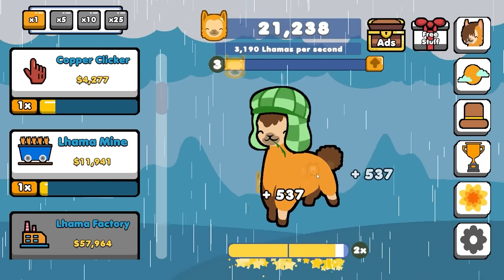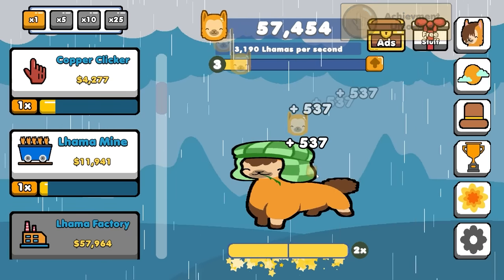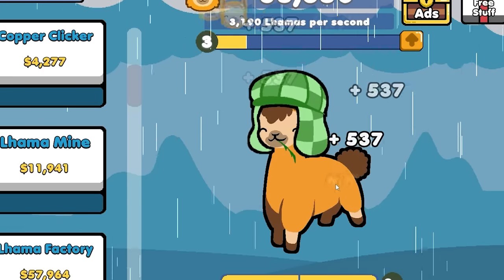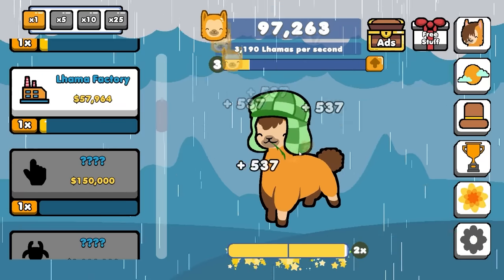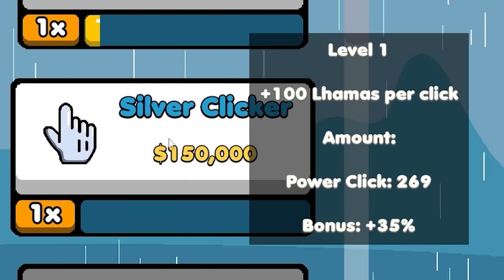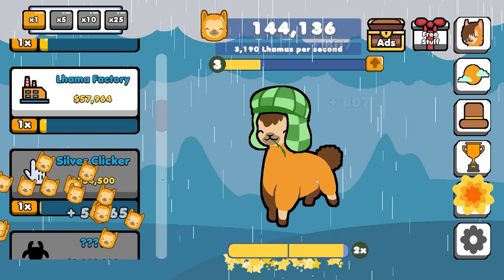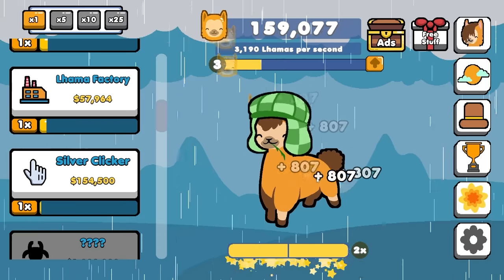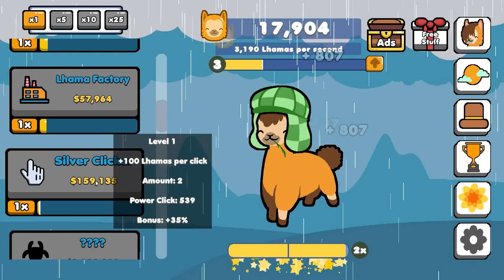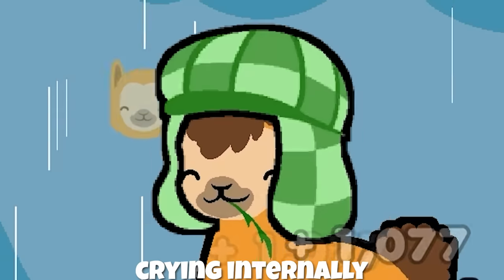There's a lot happening — we're getting a lot of achievements. The llama changes, the weather changes, I change. But the next clicker upgrade is only $150,000, and we're actually going to do that really fast. That's going to add 100 per click, which brings us up to a cool 404. If we're clicking fast enough, we get the doubler, so it's 808. The llama's just happy to sit back and let it happen.